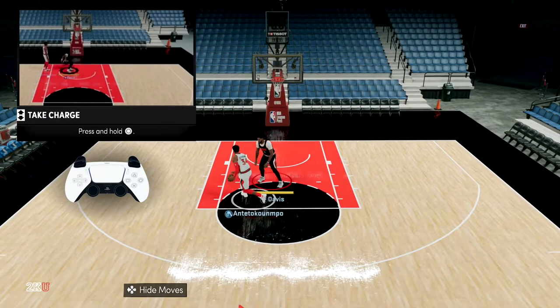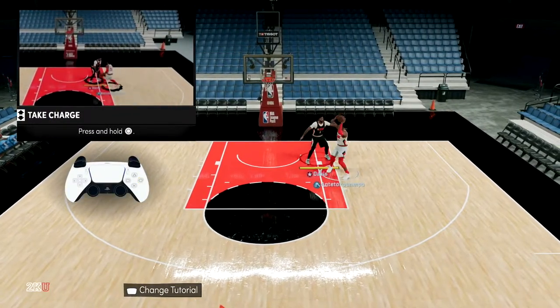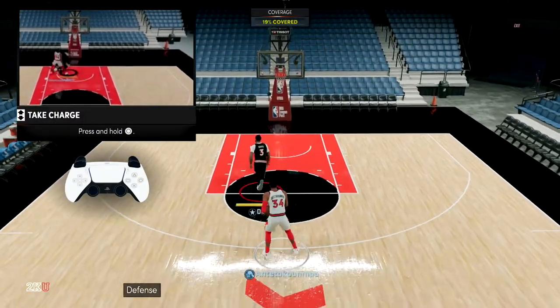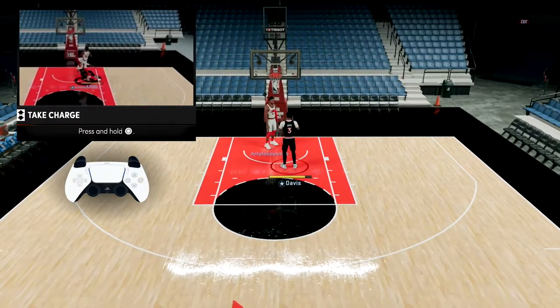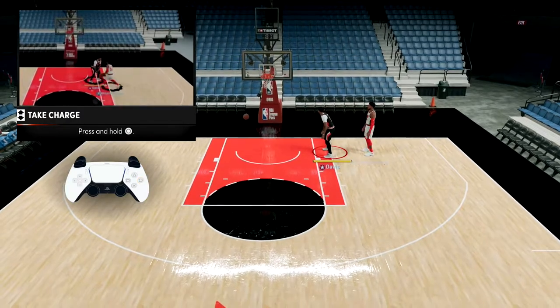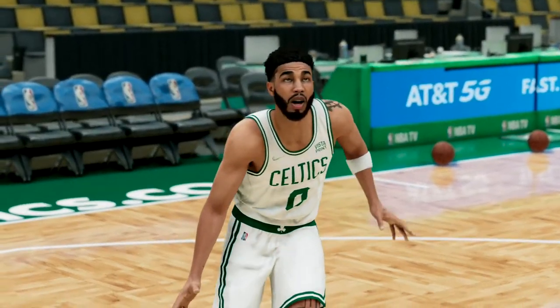Next, we're gonna take a charge. Not a lot of people do it in the game, but if you can pull it off, that's another possession for your team. You wait for them to drive and hold Circle — they could euro step around you — but you hold Circle, basically going body to body, and you should get the call. Bingo!